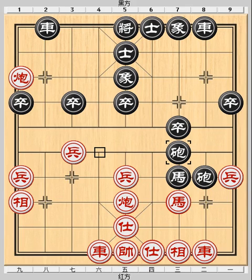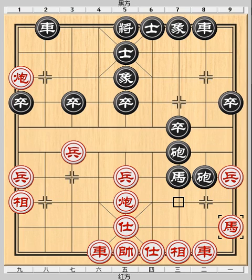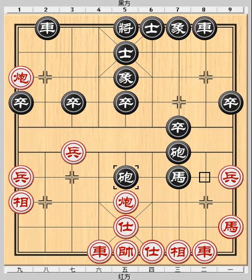Attacking the undefended horse — a fatal error. Stepping up the chariot to guard the horse would have held the game longer. The inaccuracy avails Black a quick checkmate combination with brilliant sacrifices.